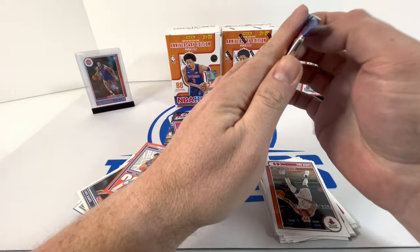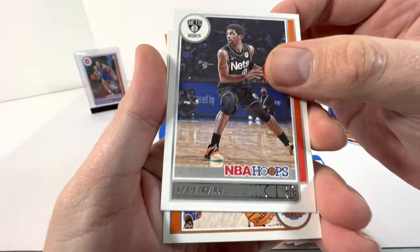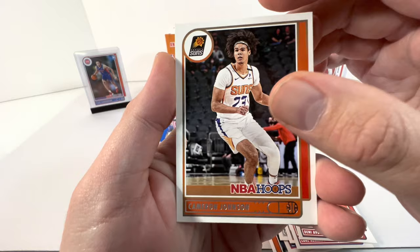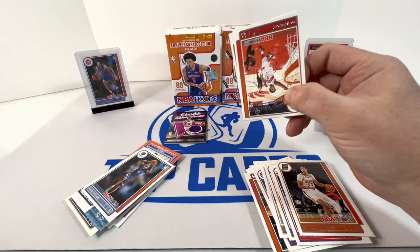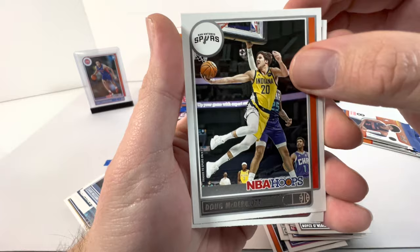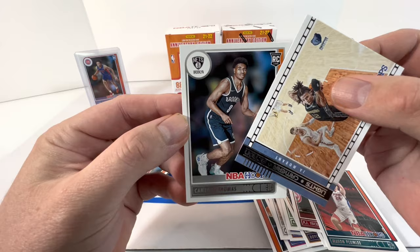Next pack: Kelly Olynyk, Kyrie Irving, Emmanuel Quickly, Luke Kennard, Danny Green, Cameron Johnson, John — seen that quite a bit — and our rookie. Still looking for that Cade or Mobley or Franz Wagner, one of those top tier guys. OG, Giannis, Royce, McDermott, PJ, Plumlee, Lights Camera Action Ja Morant — nice! And our rookie Cameron Thomas — he's playing alright too, we'll take that.